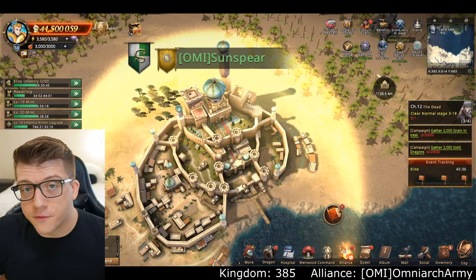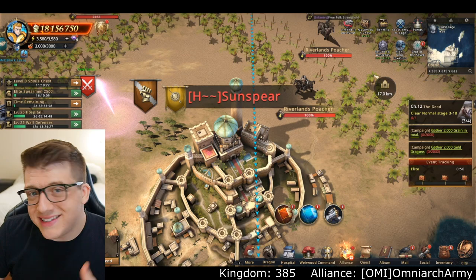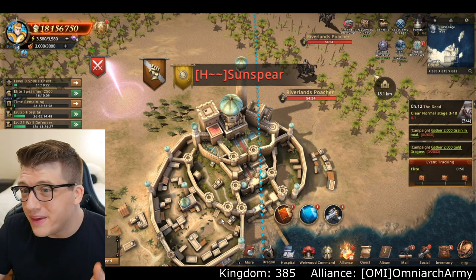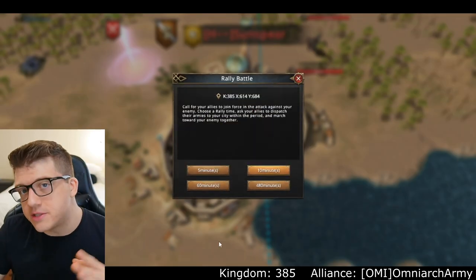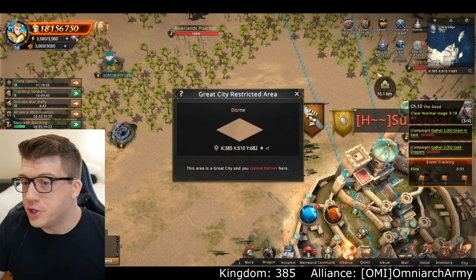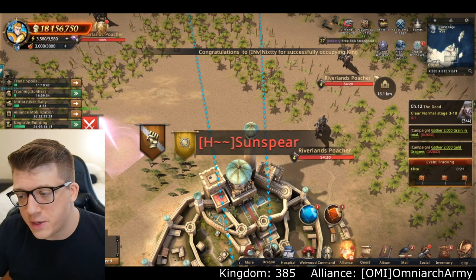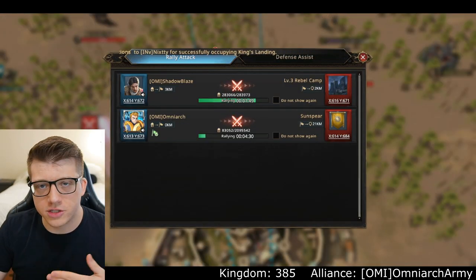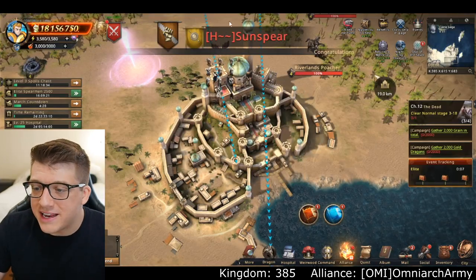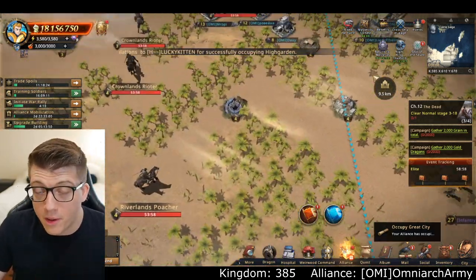Capturing Sunspear was actually more of a diplomatic victory rather than an all-out war. The first time it became available, the server was brand new and we had no foothold. The second time, we negotiated taking it from the A2 alliance. I launched a rally attack since there was no peace shield, doing a short five-minute rally since we negotiated it. One of my alliance players straight up sent an army, and boom — we took it right away. The people we took it from did not defend.